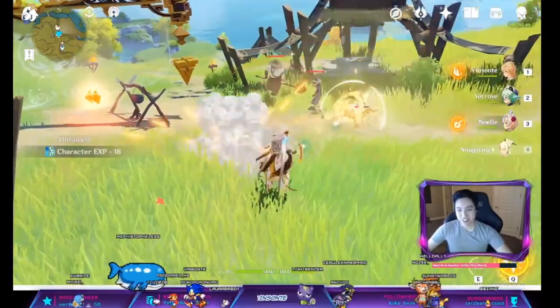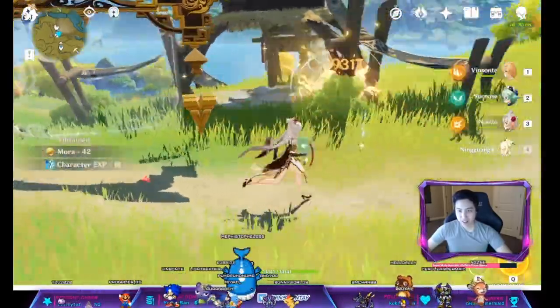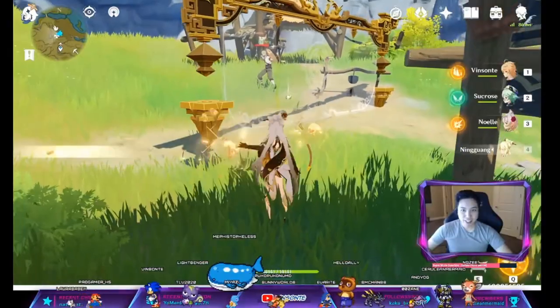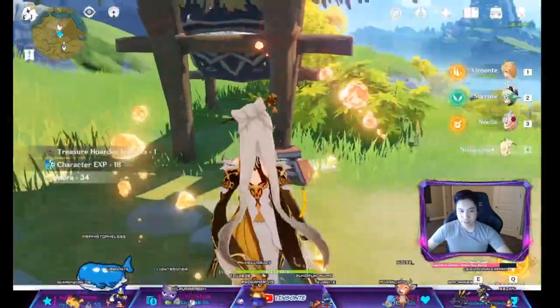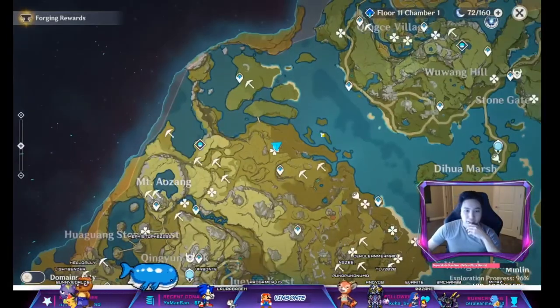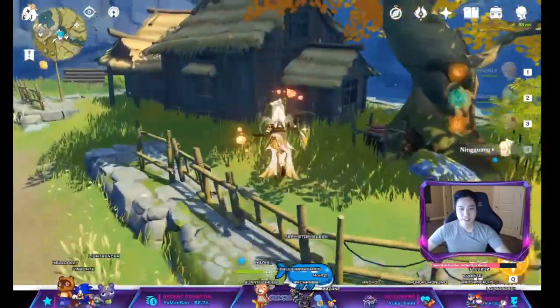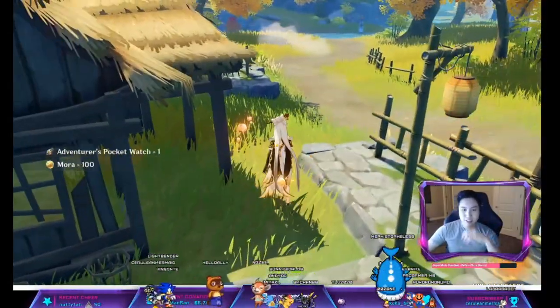Kill these treasure hoarders. So this is one artifact spot right here — grab this. Might as well pick up the traps. Then we're gonna go to this one right here, and we'll get to the left one, teleport back, go to the right one — makes it easier so you don't have to run. Let's pick up the flower, why not. Grab this, grab this, and then here — grab this. Teleport back.